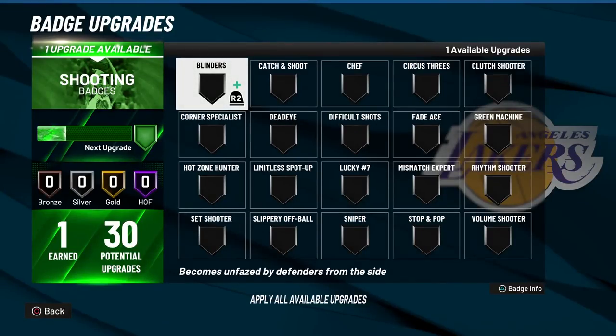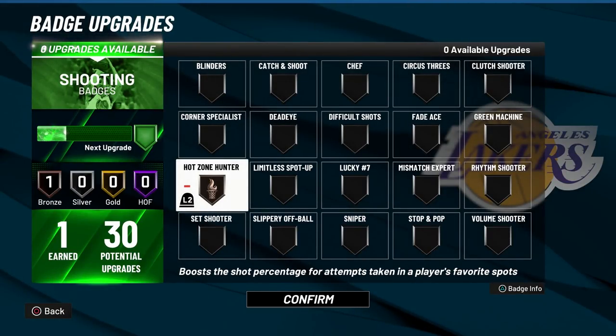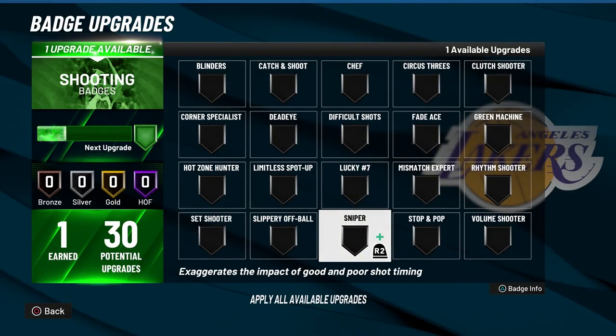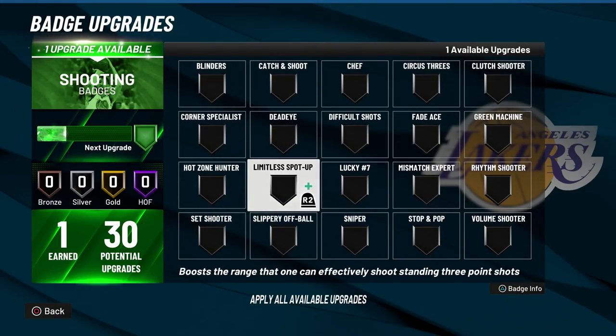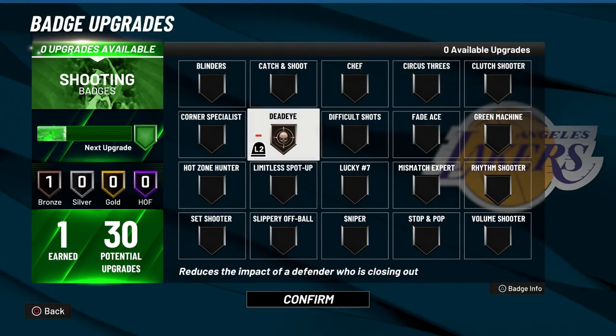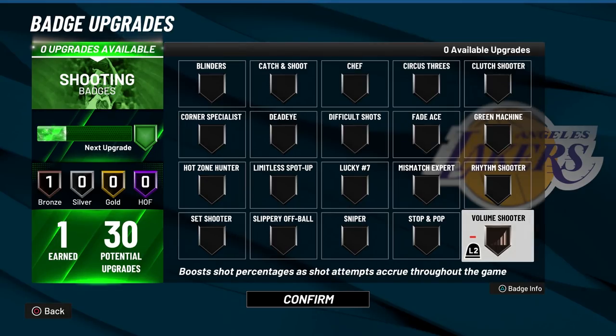When it comes to badges, the first badge you want to max out is Hot Zone Hunter, assuming you have hot zones. Then once you max that out, you want to max out Stop and Pop. After that, max out Sniper, then Limitless Spot Up. If you have any extra badges after that, max out Deadeye, then Green Machine, then Volume Shooter. Upgrading badges in this order should make this method way easier.